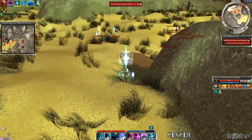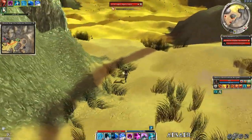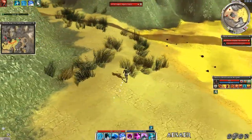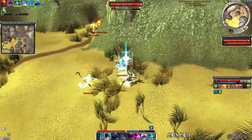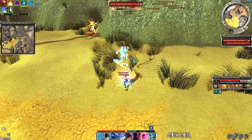Usually he is accompanied by other djinns, which can be paragons, dervishes or fire allies. You've got to maintain Protective Spirit, Stoneflesh Aura and Shielding Hands all the time. And don't forget Healing Breeze either, because burning is always up and you gotta counter it with some HP regen.